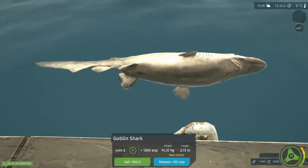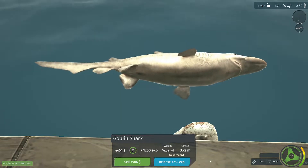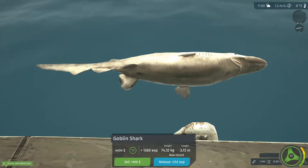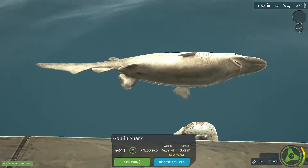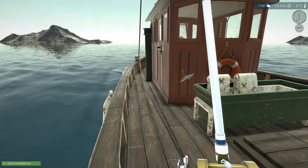You initially fight it — it swims away, you just wait. Then when it's about to spool you, you max out your brake, see if it works or not, reel it in. And as soon as it gets right to your boat it runs away again — just super annoying. 906 bucks — we're at five thousand dollars, wowzers.